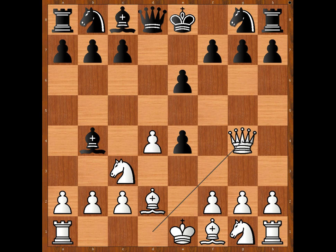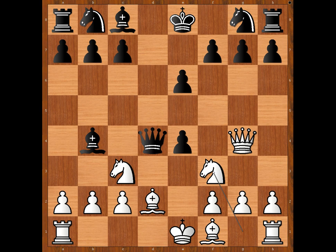Queen to g4. Martial was the first ever to play this move. It was in 1901 and the game ended in a draw. The game continued: queen takes on d4. White to move. How would you continue? Castling queenside — this is the most played move.